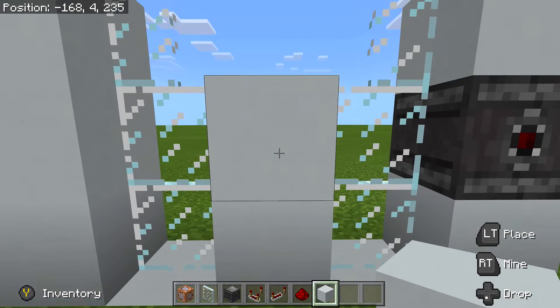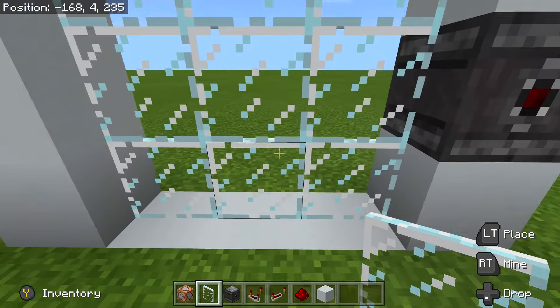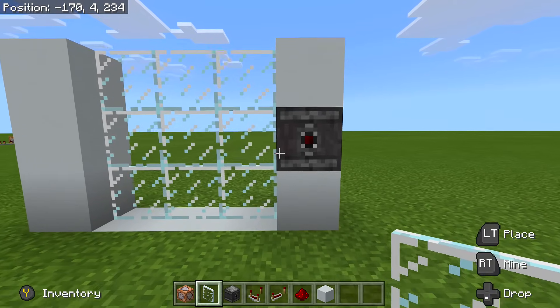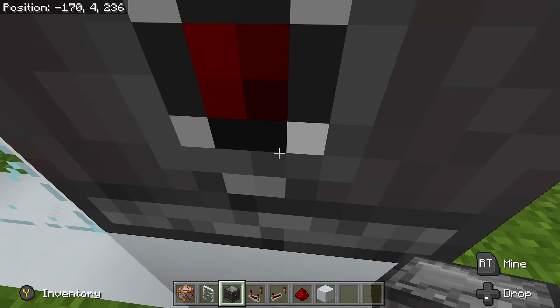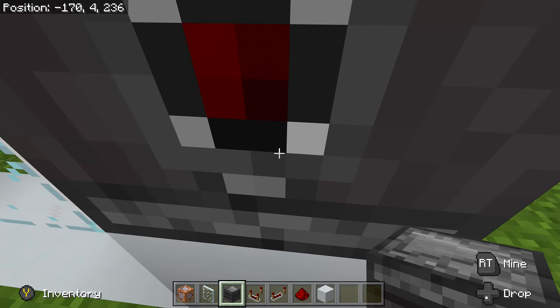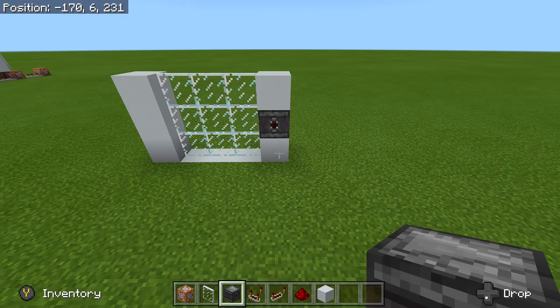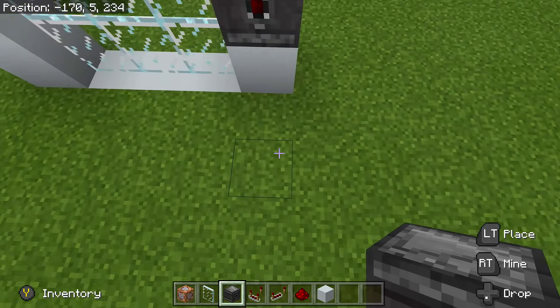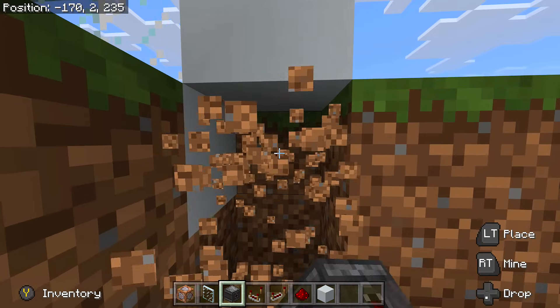There's only one more coordinate we're going to need — the one right in front of our observer block for the eye scanner. Make sure you don't mix it up with the door coordinates. Mine is negative 170, 4, 236. Those are the only three coordinates you need for the entire build: the two door ones and the one right in front of the eye scanner.